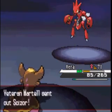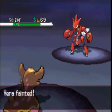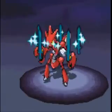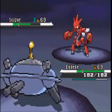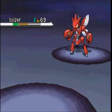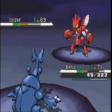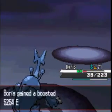So now he sends in a Scizor, the bug slash steel type. That was pretty much it for him. I think Eugene could probably take this guy on - Thunderbolt. Oh, of course he has Rock Smash, which is actually almost a decent move now. Well, it's decent enough to knock out Eugene. I'm not taking any chances, just going for the close combat. And that's it for Veteran Martell.